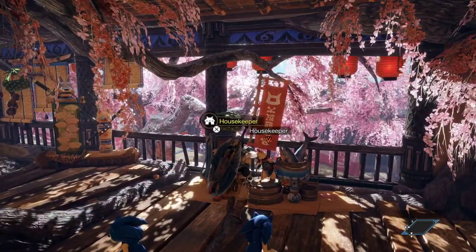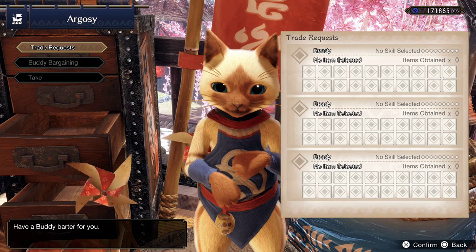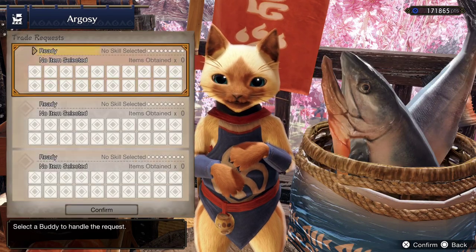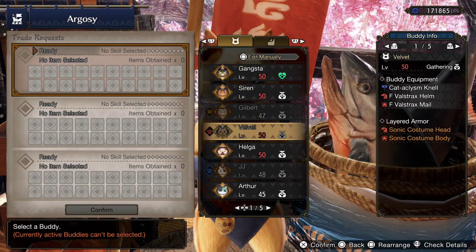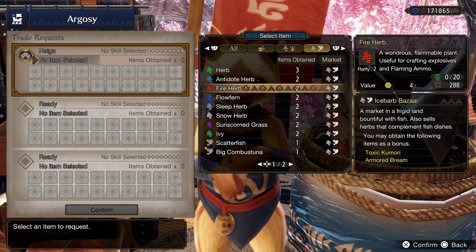The first thing we need to do is go to the Argosy, order items, trade requests, and we go to the last page.